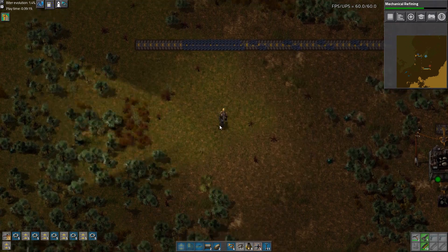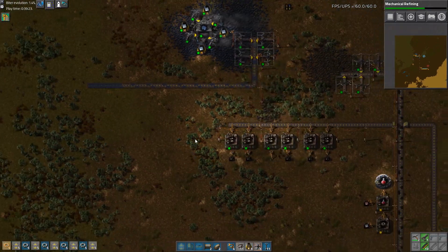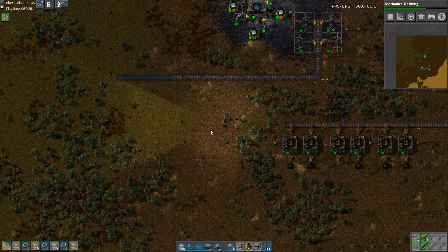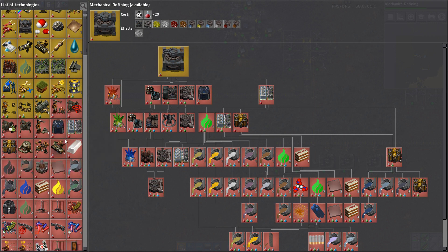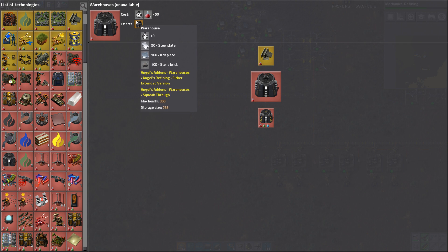Let's make some more transport belt. I'm kind of curious about warehouses — we need steel plate, we need stone brick. We have neither of those, of course. That's gonna be a while.